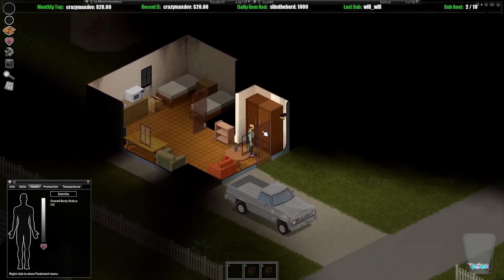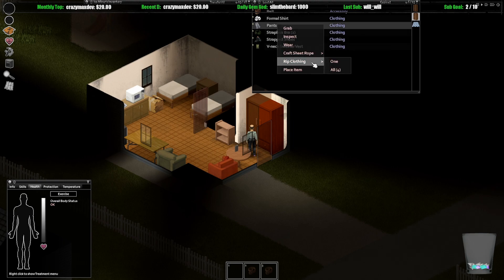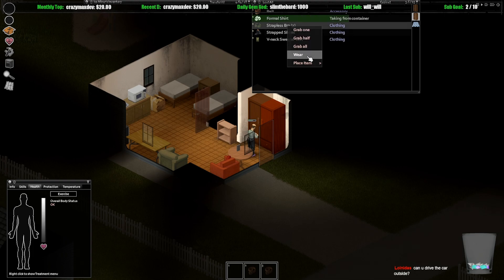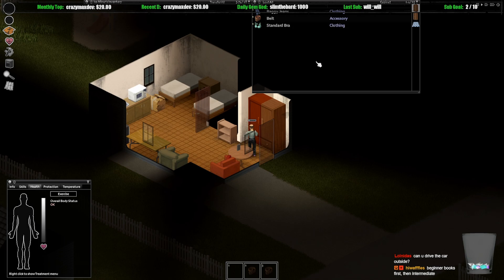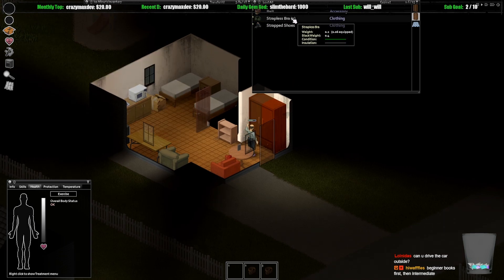Is there clothes in here? Belt, pants, ripped clothing. There's a bra — can I wear it? Oh hell yeah! Oh wait, no — I think he just ripped it. Grab all. It says I'm wearing it — how do I take my shirt off?